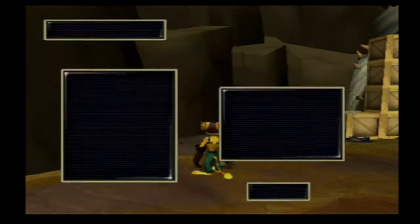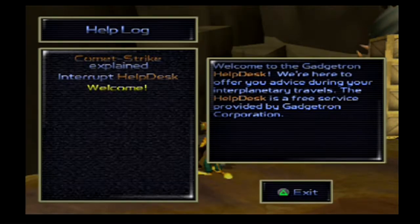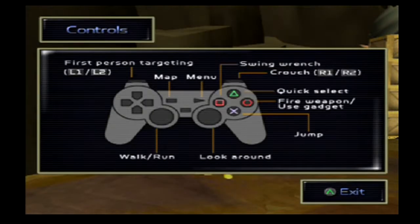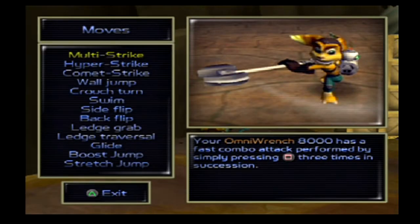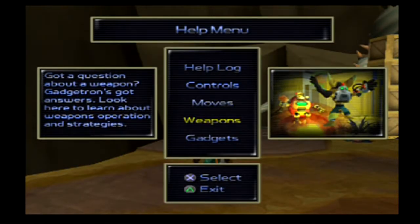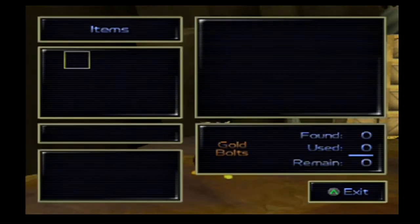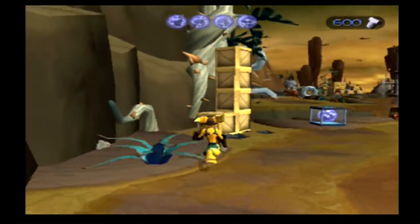The help log - this will help you look back at all the Gadgetron help desk. Controls. Moves - that explains all of the moves you could do. Weapons - that's any weapon you have and any gadgets, but we won't get any for a while. Items are important things. And of course, your weapons. Quick select. Okay, we're wasting time, let's get going.